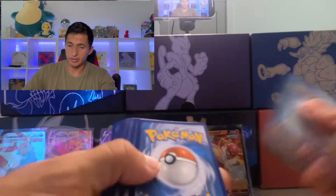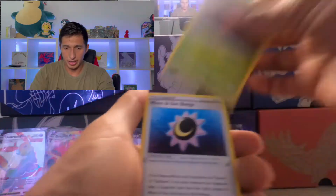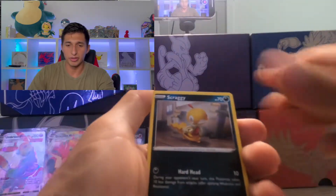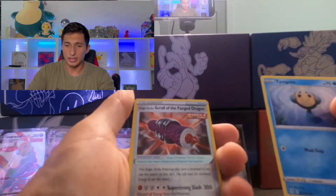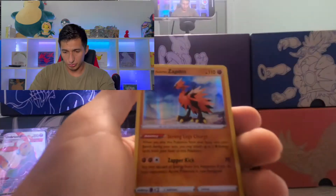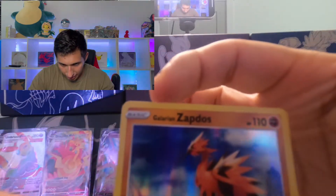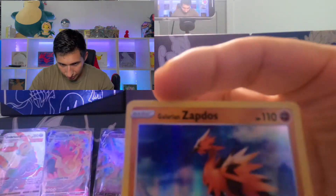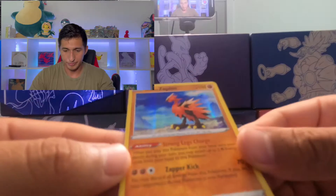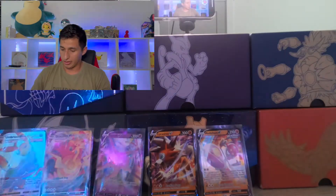Nice — green code card hit. Let's see what we get. Water Energy, Politoed, Cross Soul, Moon and Sun Badge, Gossifleur, Fletchling, Scraggy, Hippopotas, Tympole. Reverse is a Scroll of Fang Dragon. Rare spot is a Galarian Zapdos V! Yeah, like all of these — I don't know if they're cut weird or what's going on with them, the edges just seem really damaged or something. But this is a super nice card. Galarian Zapdos V — I like all the Galarian Legendary Birds.